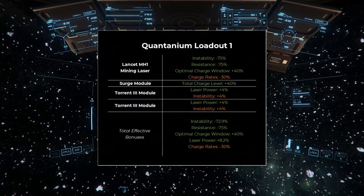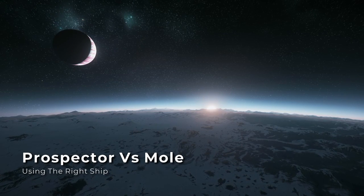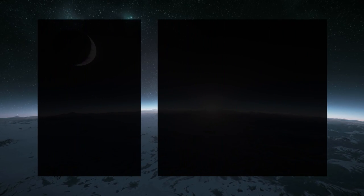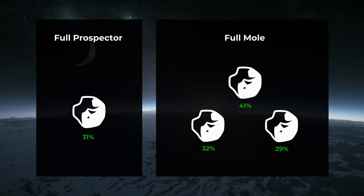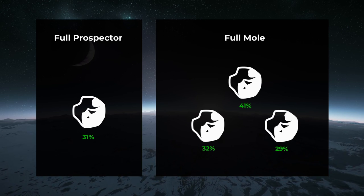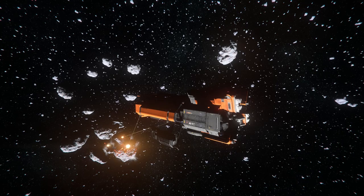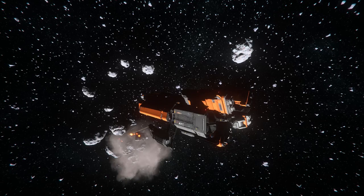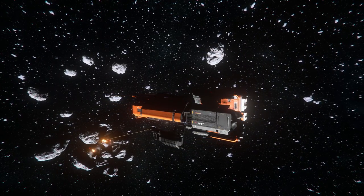You can overcome the high instability of Quantanium with the right equipment. You can mine Quantanium in either the Prospector or the Mole, but because of the limited time you have between when you start collecting and when you need to hit the refinery, it's rare that you'll be able to find a deposit with enough Quantanium to fill a Mole in one shot. For this reason, I recommend sticking with a Prospector for most of your Quantanium mining activities. The exception would be if you have a good group of scouts that can either feed you information on Mole-worthy Quantanium clusters, or multiple Prospectors that can get the Quantanium extraction ready and allow the Mole to quickly jump in and scoop up the raw material.